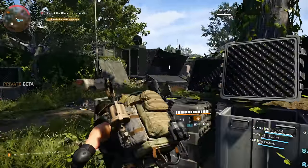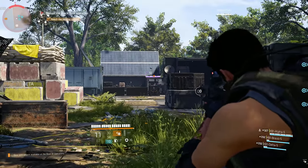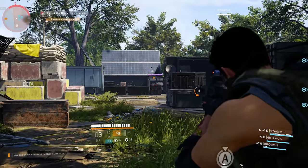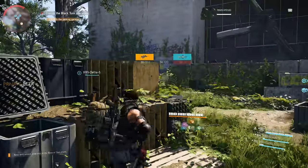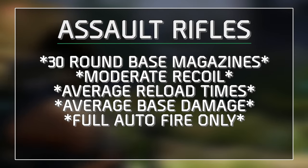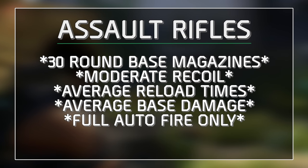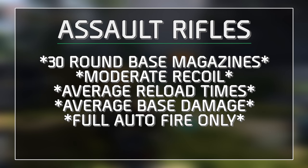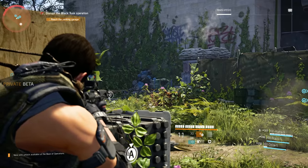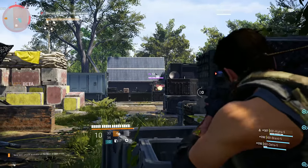There are seven weapon archetypes now available, up from six in the original Division game, with the addition of the Rifle category. For the purposes of our tutorial, let's begin with the ever-popular Assault Rifle category. Assault Rifle characteristics include 30-round base starting magazines, moderate recoil patterns dependent on weapon RPM, average reload times, average base damage, and full auto fire only.